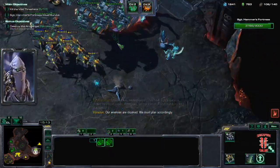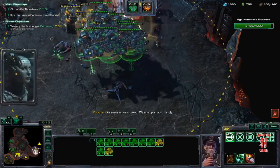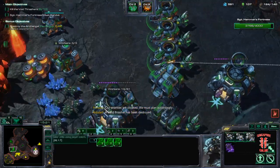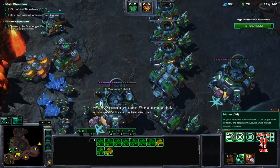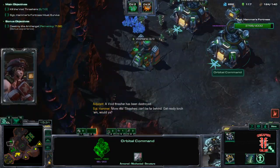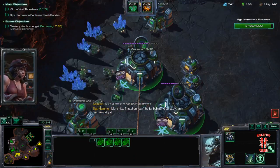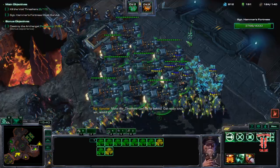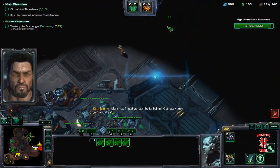Simply put: we will use our scan, wipe that out. Three more BCs, plus one. We now have a lot of scans due to our additional supply depots and orbital commands. We can now scan and begin to mass Yamato.